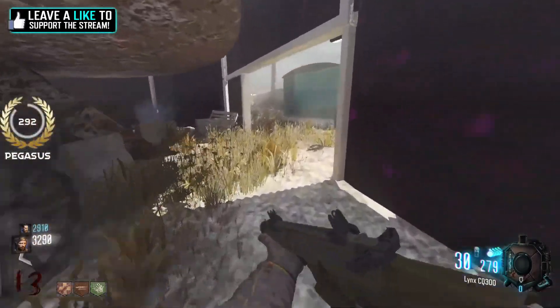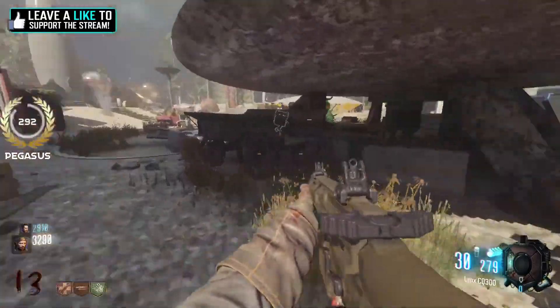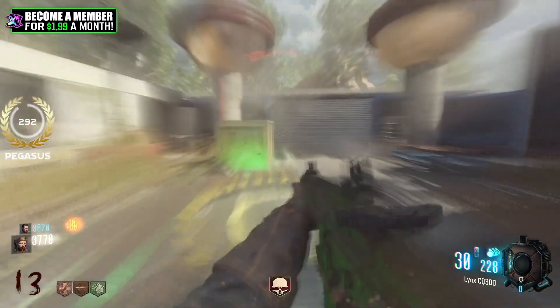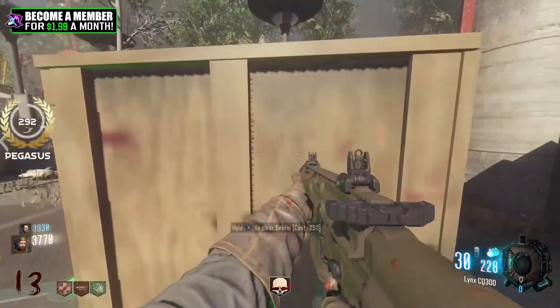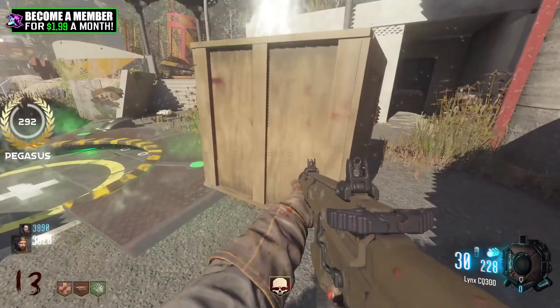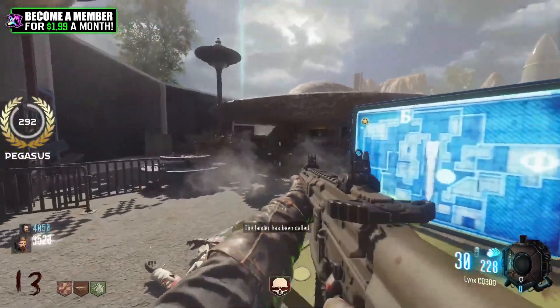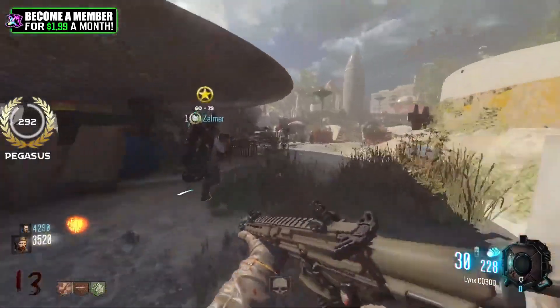There's a door here — let me open it. It connects to the left side area, which also connects to the mystery box over here on the right. You can call the lander over here. What is this crate — 250 points? I'm lagging so hard. All right, I'm calling the lander — stay off that pad or it'll kill you.